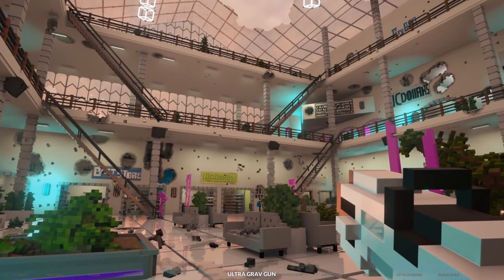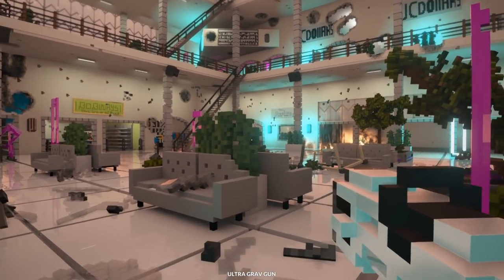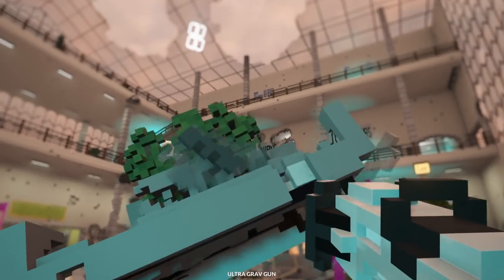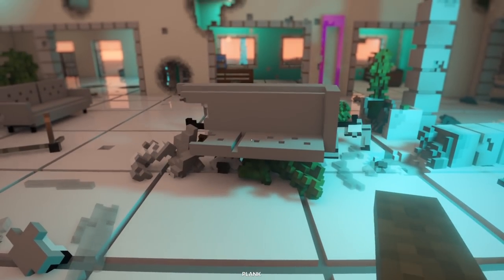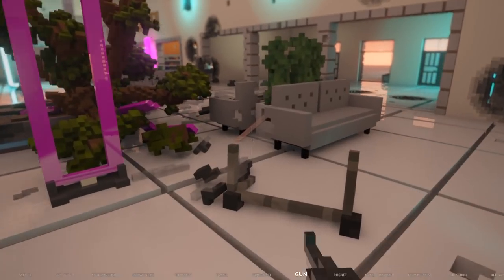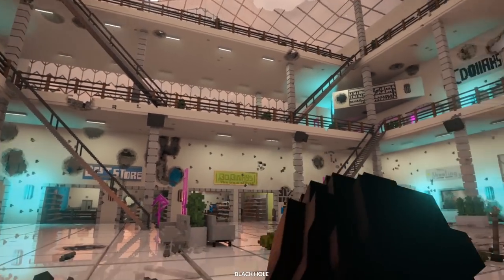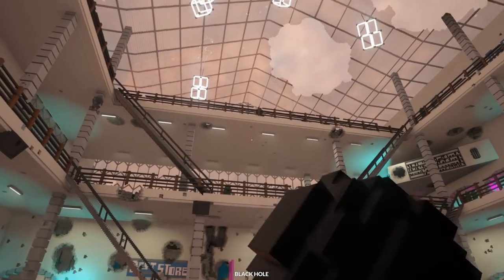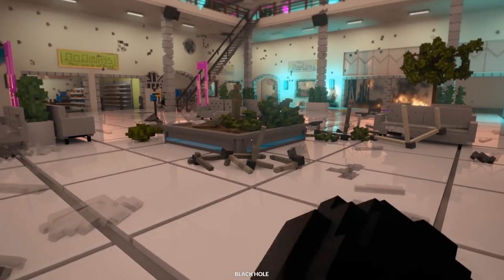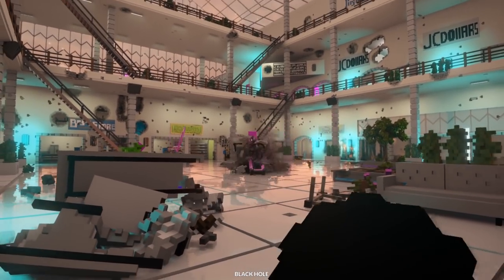Also, we're going to try using this ultra grav gun. I showed it last episode but we didn't actually play with it. This is what I'm going to use to attempt to lift the Titanic — it's like the normal gravity gun from the workshop but there's no limits to it. So I'm hoping we can pick up the Titanic. I think the thing we have to do is the black hole. Do I really want to throw this in the middle of this? Do I really need to do this? Yeah, I do. Good luck, everybody.